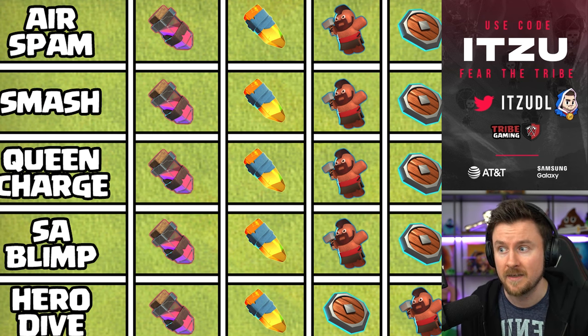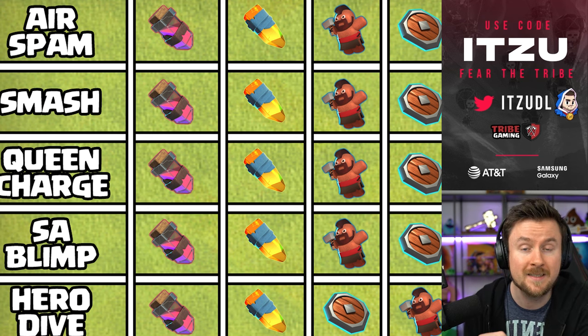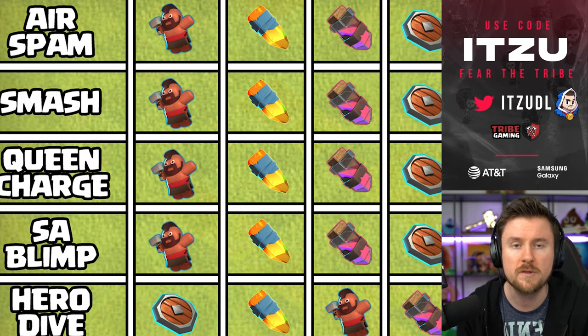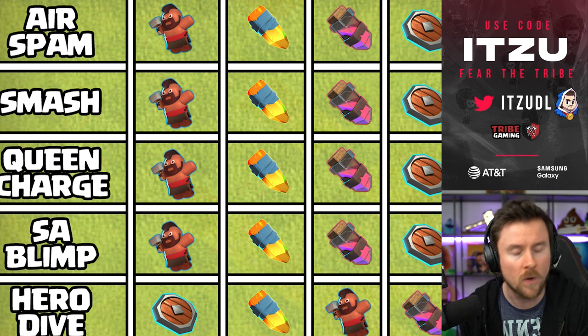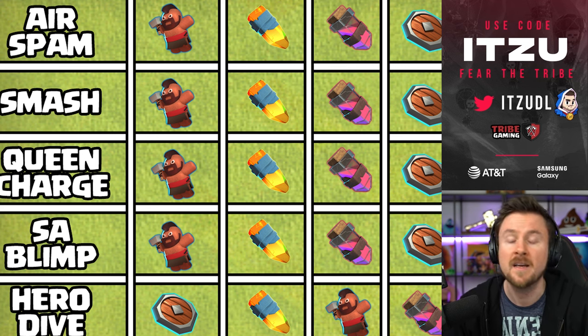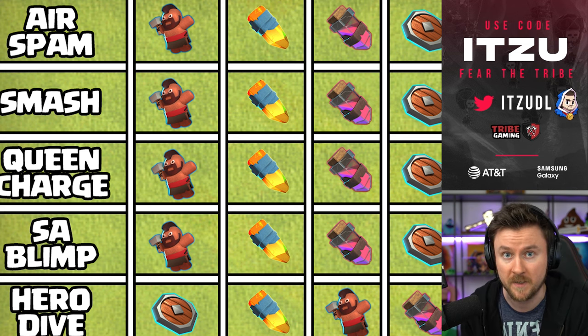That covers Town Hall 16. For Town Hall 15 and below, this ranking is going to change quite a bit. The reason can be found in the pet synergies. For Town Hall 15 you have Diggy as a pet, and on Town Hall 14 you're using Lassie. Those two pets are not synergizing well whatsoever with the Haste Vial, for the same reason you do not want to combine the Haste Vial with the Hog Rider Puppet.